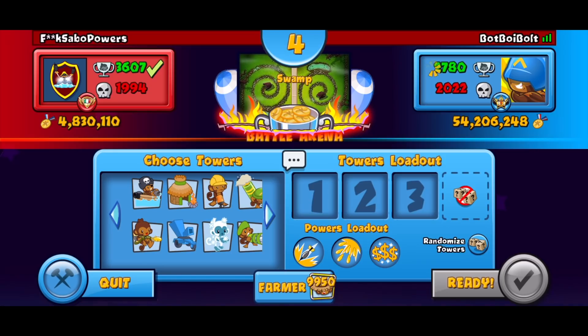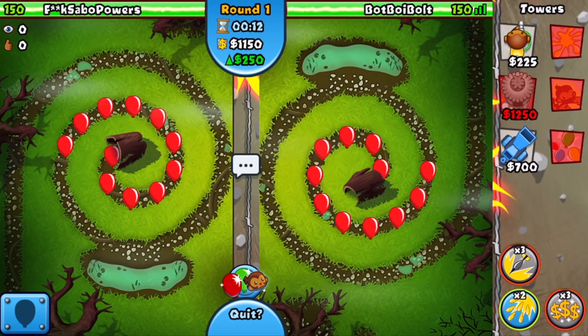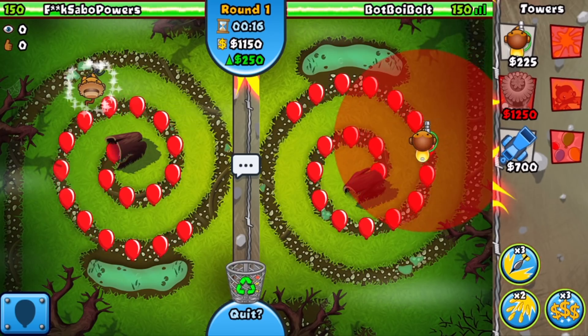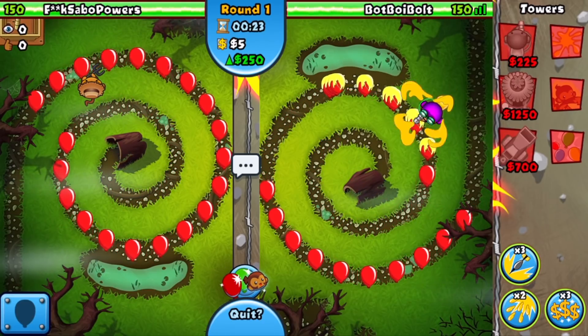We're gonna be going glue, village, balloon chipper — let's get it. I was about to disconnect from this map because I don't know about it; it's a pretty long map. The last time I tried a meme late game strategy on this map it didn't work out so well, but hopefully we can turn things around. We're starting off with the glue as our first popping power tower, already upgraded to the 2-2.